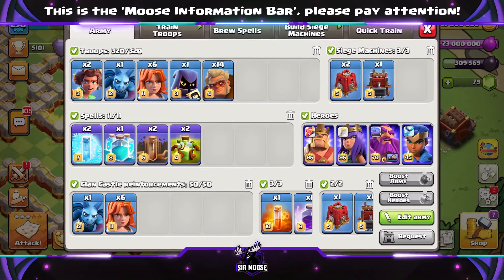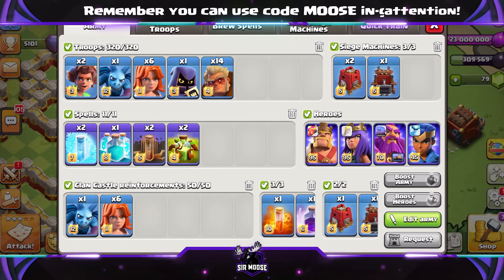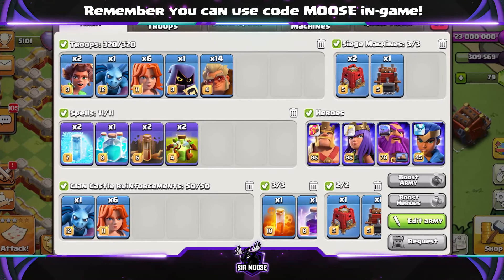Spells are going to be 2 free spells, a Clone spell, 2 Earthquake spells, 2 Overgrowth spells, a Rage spell, and a Poison spell.